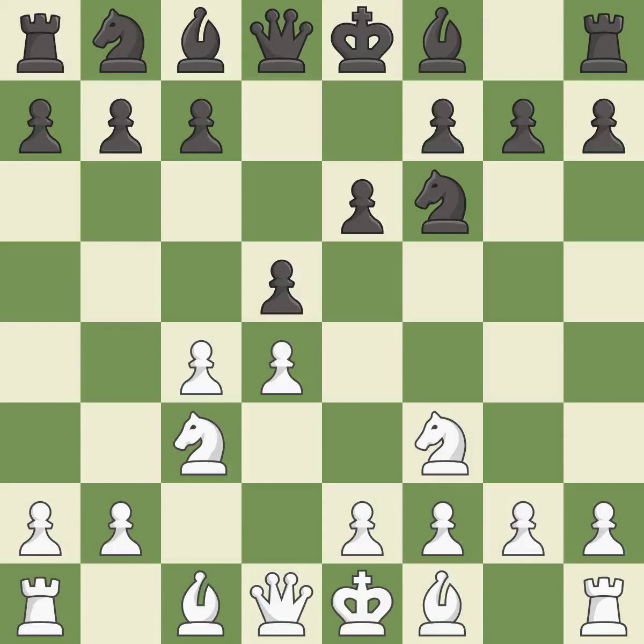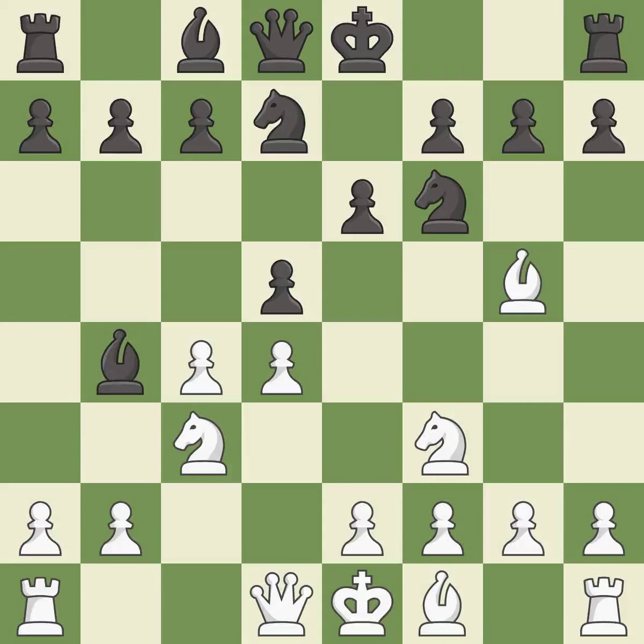This activates a knight by developing it off of its starting square. Nbd7 develops the knight toward the center, defends the f6 knight and controls the c5 and e5 squares. Bg5 develops the bishop and pins the knight, immobilizing the opponent's knight by pinning it to the king.